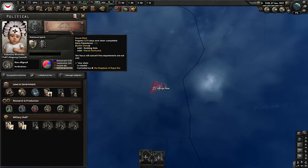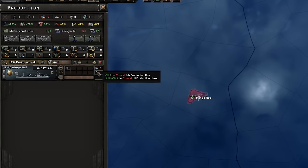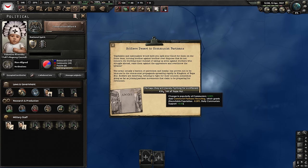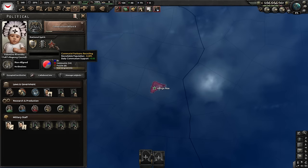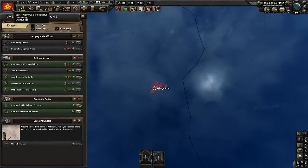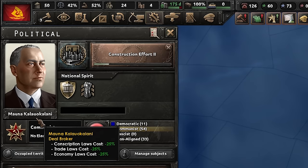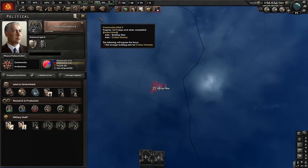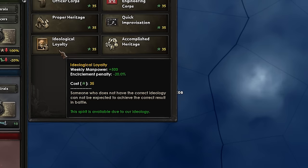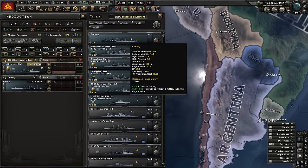We're doing a new destroyer, and at least with a factory we can now buy some guns - no we can't, because it's taken by consumer goods. Brilliant, one factory and we can't even use it. We'll get a destroyer set up with our new dockyard, as cheap as possible with one gun. We don't have any steel but we can't trade for any, minus 20 - not too bad. Another event for more communism, that's always good. We've got enough for the referendum so the communist party takes over, and look at our new flag with a little sail - the Sailors' Commune of Rapa Nui! That's one of the cooler flags.